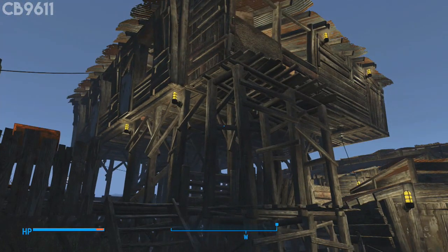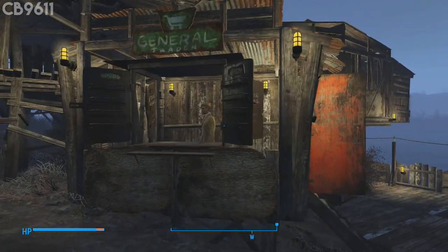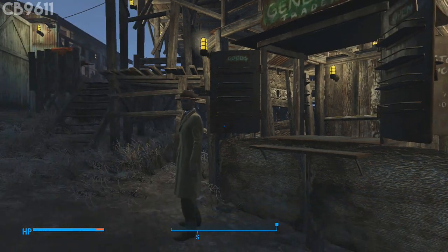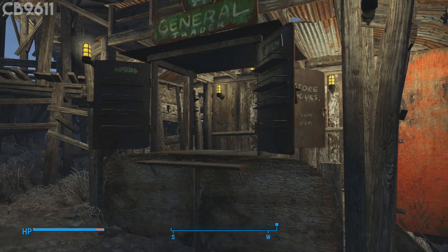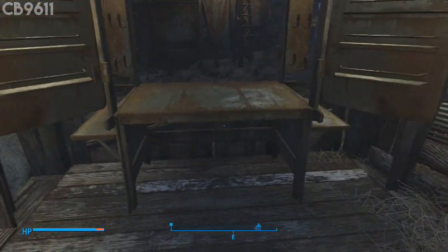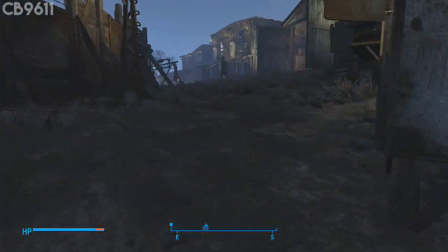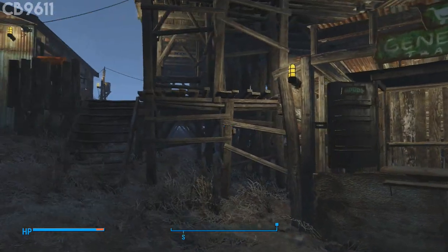Going over here into the Vault-Tec Rep's house - I got a little inspiration from No Respawn's channel. This little store-type thing is what I'm talking about: instead of having just a little stand for your traders, you can have an entire little shop area for them. You build this little shack and use the rug glitch to get the trader stand to perfectly fit in here - it looks really cool. No Respawn, if you're watching this, great designs; I've seen a couple of your videos and it's pretty awesome.